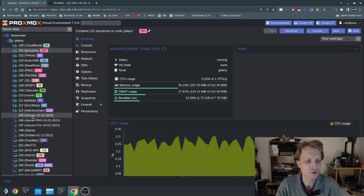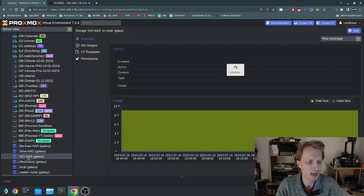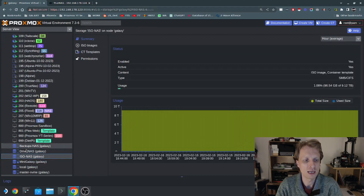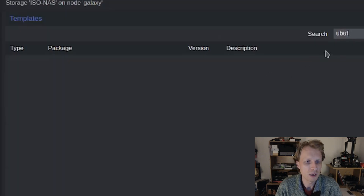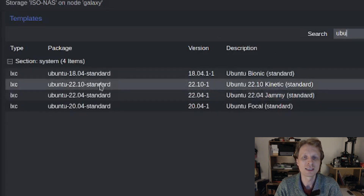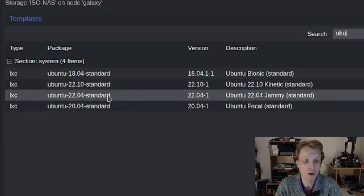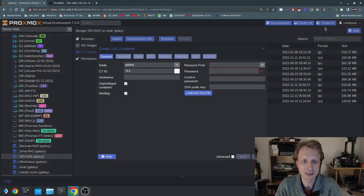I'll give you a demo starting from scratch. I'm going to go inside my Drives ISO NAS and select the storage used for container templates and ISOs. Under CT Templates, I'll click on Templates, search for Ubuntu, and pick Ubuntu 22.04 — 22.10 somehow doesn't work on my Proxmox. I already have that downloaded, so I'll click Create CT at the top right.